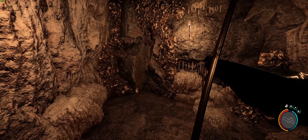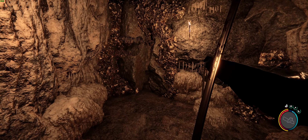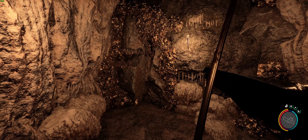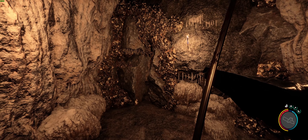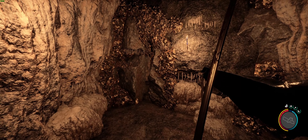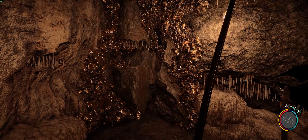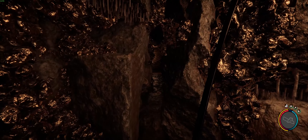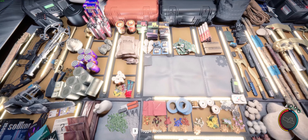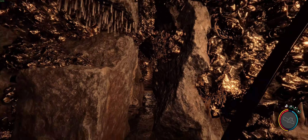We are going to reset the flags for the story progression points, so everybody's inventory will stay the exact same — what they have, their level. In this case I have a strength level of 56, and I will stay at 56. All of the structures that we built will still be there as well. The only things we are going to reset are the story progressions, so your friends who have the key cards will be able to reopen the bunkers that are now going to be locked, and they are able to repeat the game.